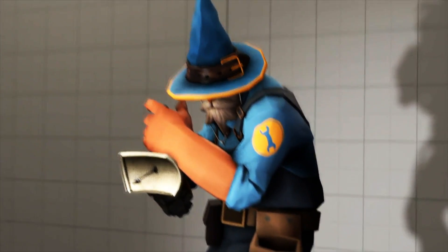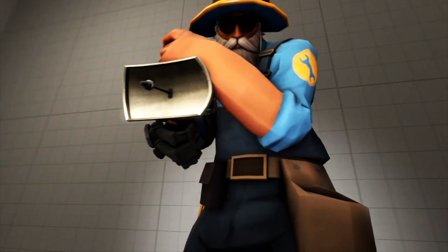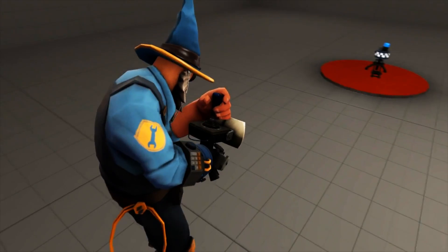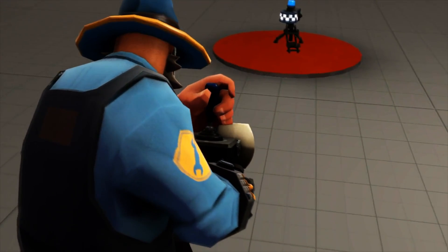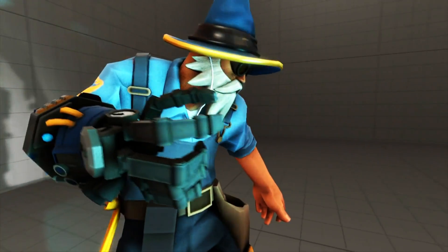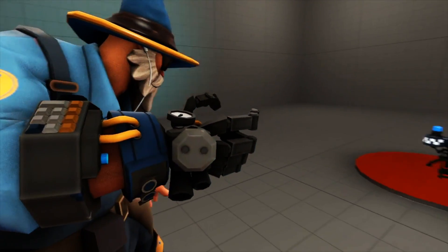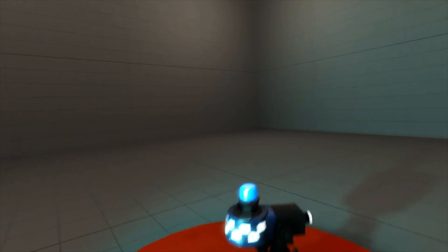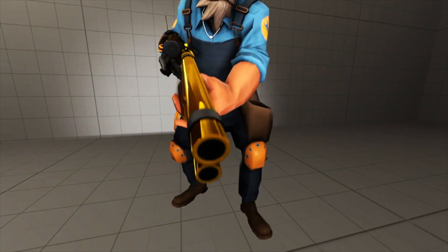For my secondary weapon, I use the Wrangler, giving me the ability to manually control my sentry gun so I can pick off targets from a safe distance. And for my melee weapon, I use the Gunslinger. The Mini Sentry works in conjunction beautifully with this loadout's primary weapon, the Frontier Justice.